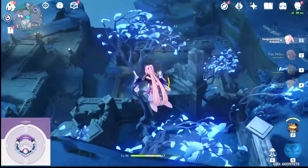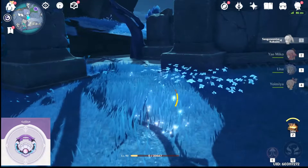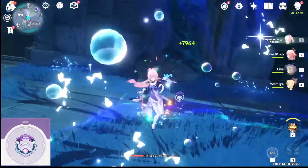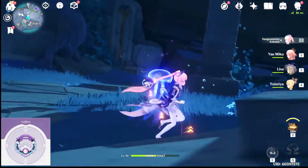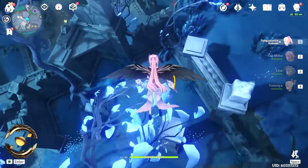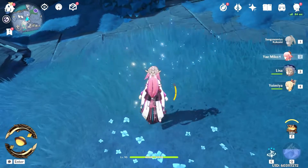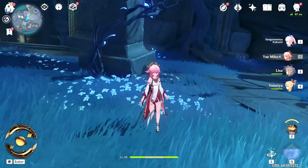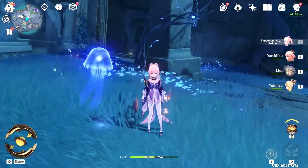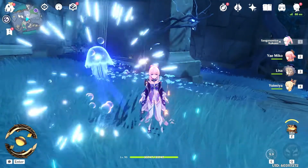Now let's test the healing. The Oathsworn Eye has an attack percent substat, so it will heal a little less than the Prototype Amber. Below 50% HP, Kokomi heals almost 8K with the Oathsworn Eye, and above 50% she heals almost 6K. With the Prototype Amber, below 50% HP she heals 9,000, and above 50% she heals around 6,000 — a very significant difference in healing output.